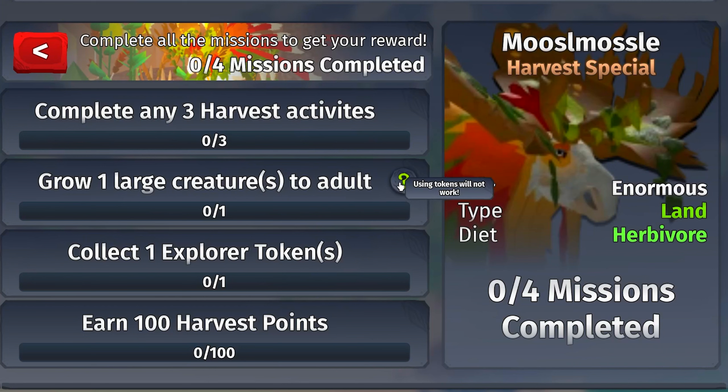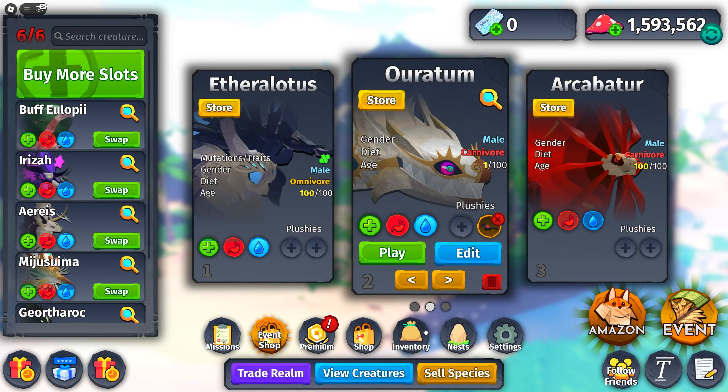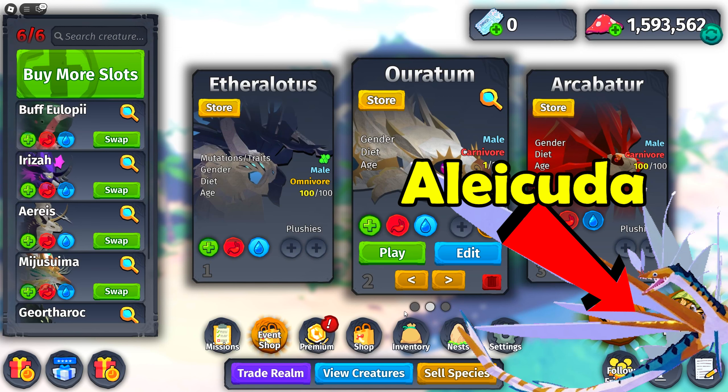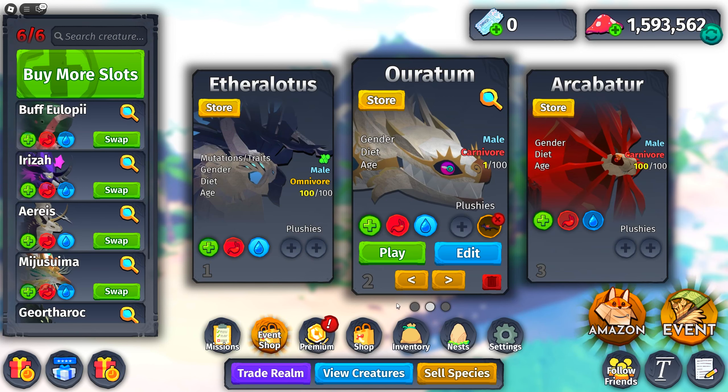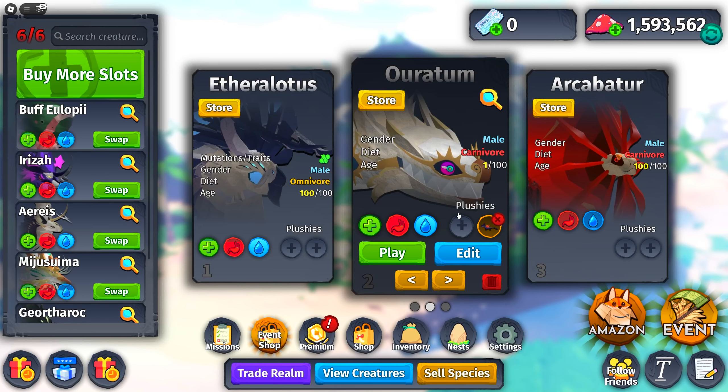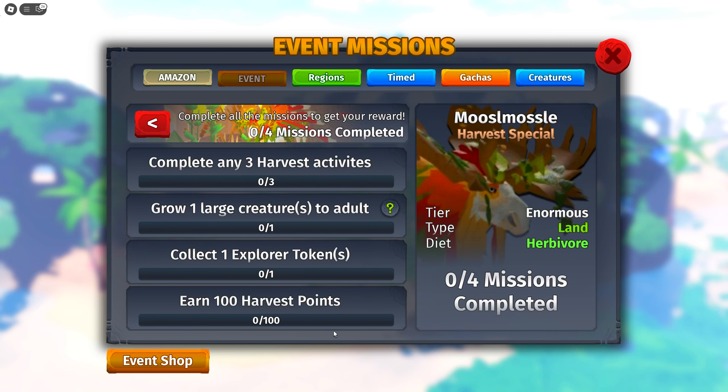For this I recommend the Oratum or the Alaykuda, which is this creature right here. Both of them are large creatures that grow pretty fast - I think it's around 30 minutes or so. You also want to equip the Eric's Plush right here, which decreases the growth time by 10%, and you can actually stack them if you have two of these Eric's Plushes.